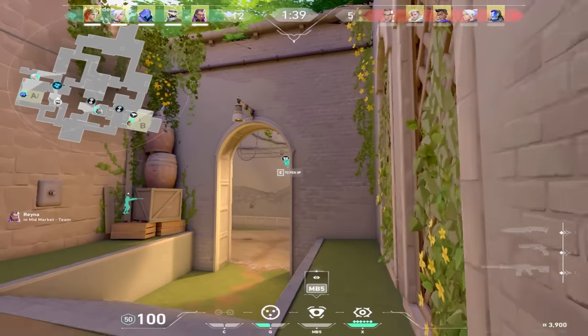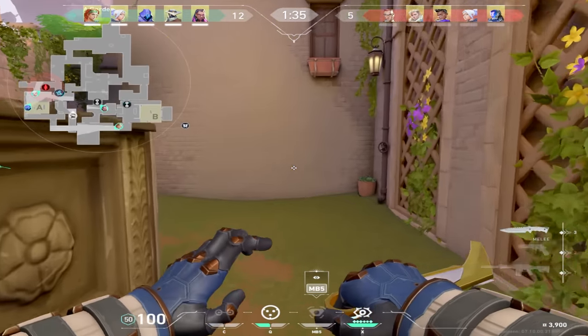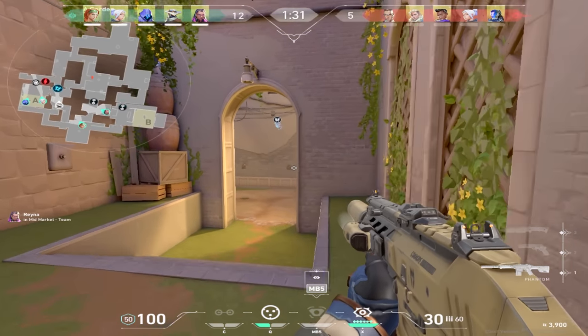Since I have plenty of firepower — 3 ultimates in fact — for a fast site hit, I'm giving my boys on B a trip while I'm staying far away so it won't go down. My plan is to just play passively towards Cat this round.